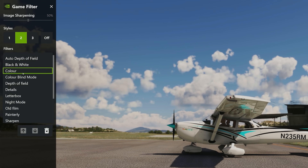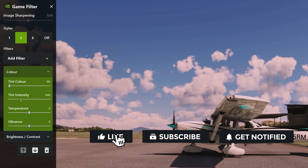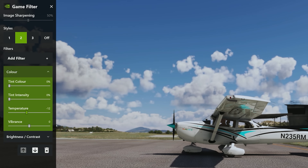Now let's not stop there — let's go in and add some colour. This is where we can make the thing look warmer or colder. In our colour settings we can look at the tint colour, which will change it to anything you want. I bring everything down to about zero. The temperature, I bring down a little bit — for me it gives it a more natural kind of look. Then the vibrance, I bring up a small bit. So you're talking minus 12 on your temperature and about plus 14 on your vibrance.